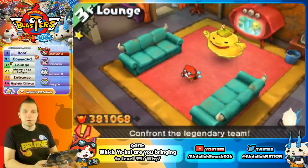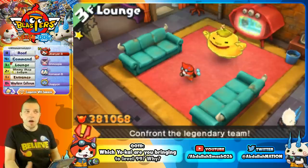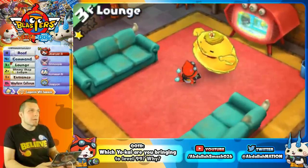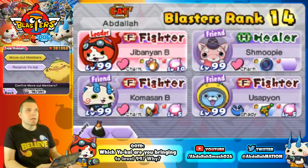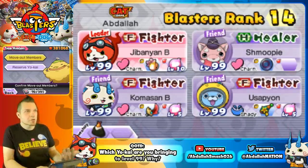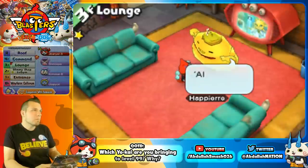Now that we've shown you how to get insignias, we're going to show you the methods of earning Oni orbs. Make sure your team is good — you want a fighter and a healer. As long as you have a Shmoopy or a popularity Yo-Kai, you're going to be good for this first mission.